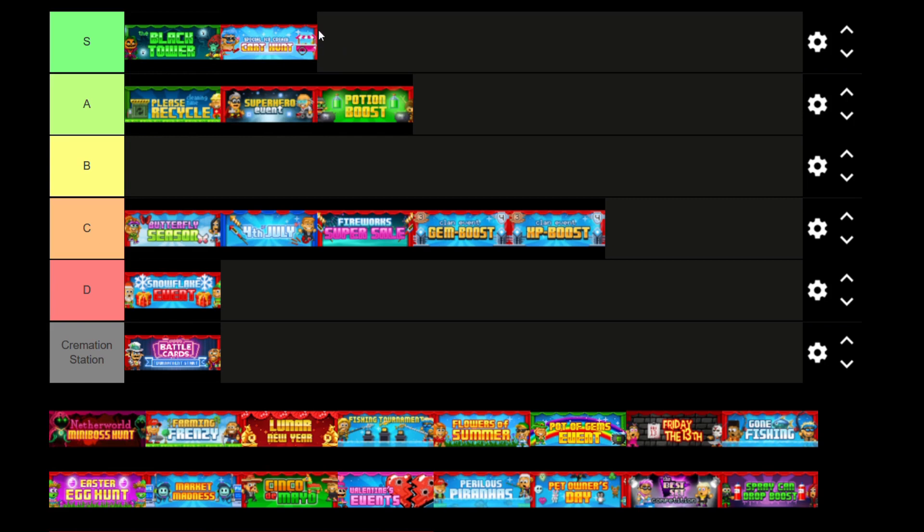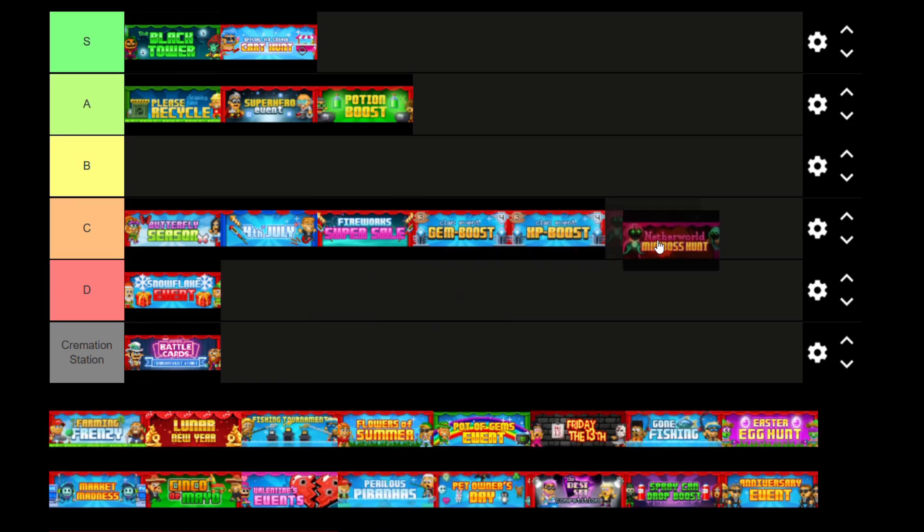And then we've got the Netherworld Miniboss Hunt. I'm actually going to say I don't really like this one, to be honest. Because if you're doing Nether, a netherworld miniboss can completely throw your game — it can take you from three lives to none in a matter of seconds. All it does is, if you win, you get this cool box that you can get an item in. It's pretty garbage. It is a cool boss though, it does really look cool. I don't think it's as bad as Snowflake Event, so I'm going to put it in C tier because Snowflake Event is just garbage and this is just slightly better.